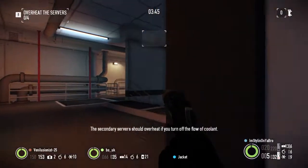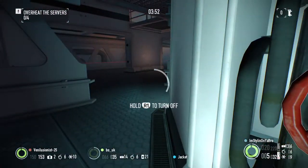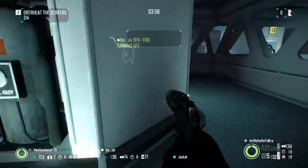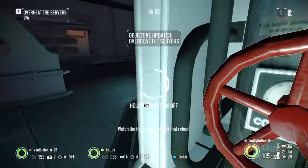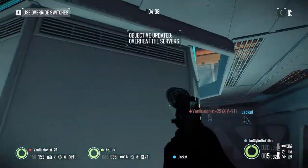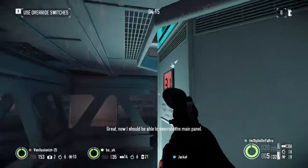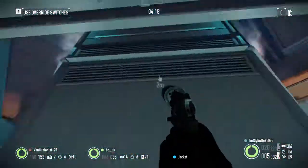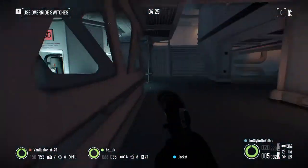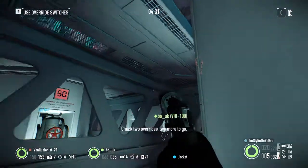The secondary servers should overheat if you turn off the flow of coolant. That should do it — they'll overheat now and cause that reboot. Watch the heat rise, they'll get that reboot. Now I should be able to override the main panel. Just two more overrides, should be about halfway.